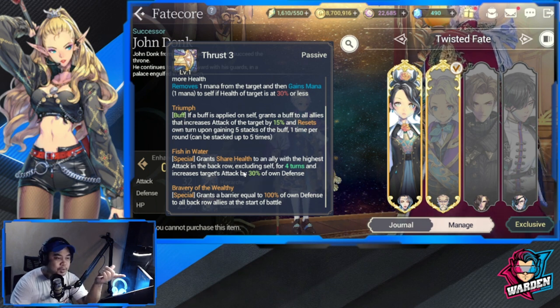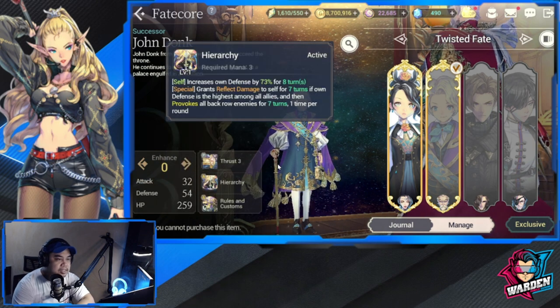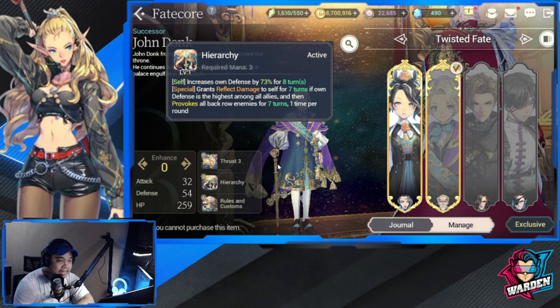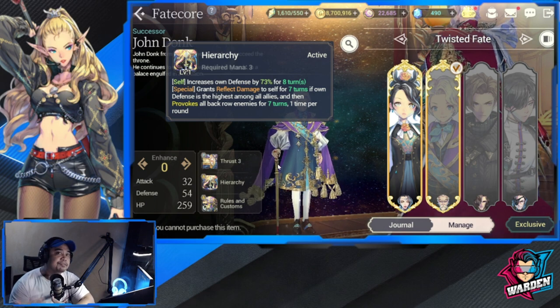His Bravery of the Wealthy passive grants a barrier equal to own defense to all back row allies at the start of battle — a good buff. His S1 increases own defense by 72 percent for eight turns, grants reflect damage to self for seven turns if own defense is highest among allies, and provokes all back row enemies for seven turns. He's a defensive hero with offensive buffs — quite nice.